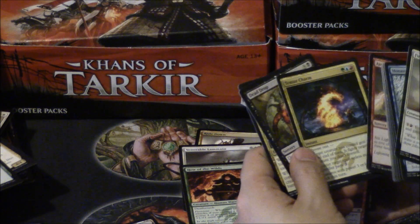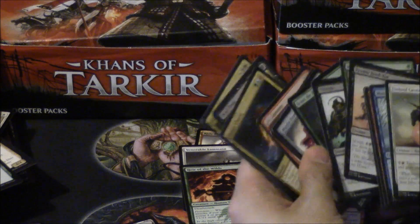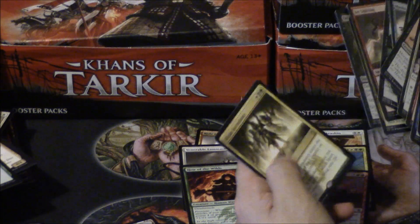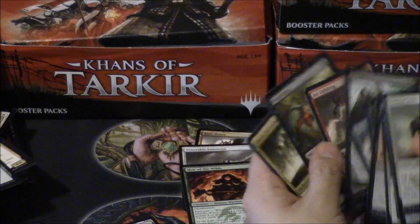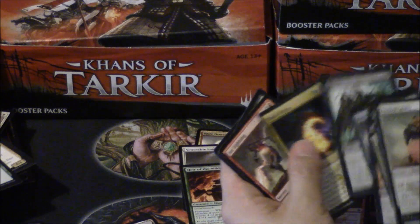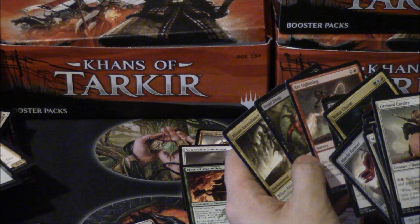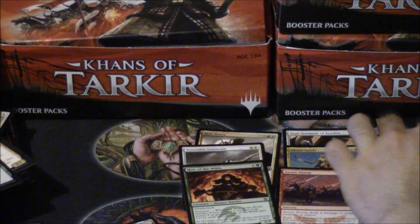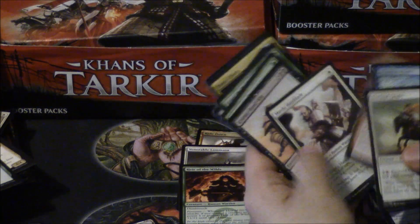Abzan Ascendancy, Temur Charm, Arc Lightning — Arc Lightning is very good in this format. Throttle is very good removal. It's a tough pick. The Charm I wouldn't take that early. I feel like Arc Lightning is the correct pick here, but the Ascendancy might be strong enough. So my picks here are Arc Lightning, Ascendancy, and Throttle — you definitely want removal, it's very good.